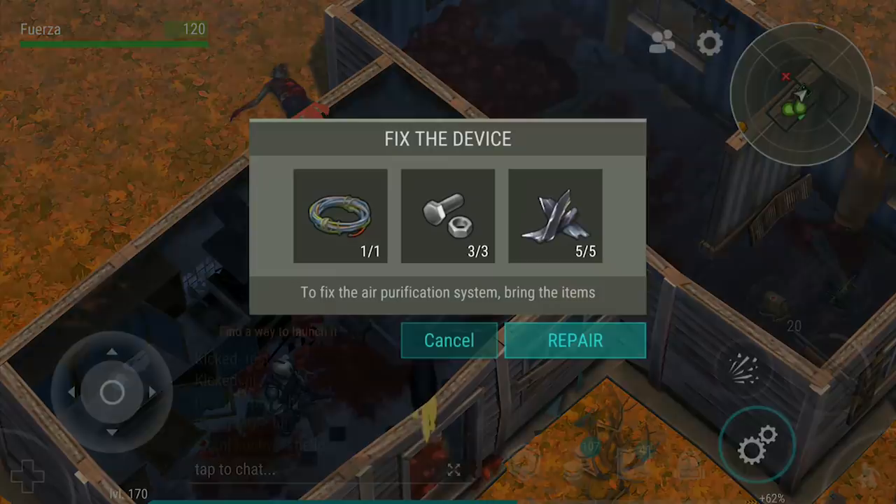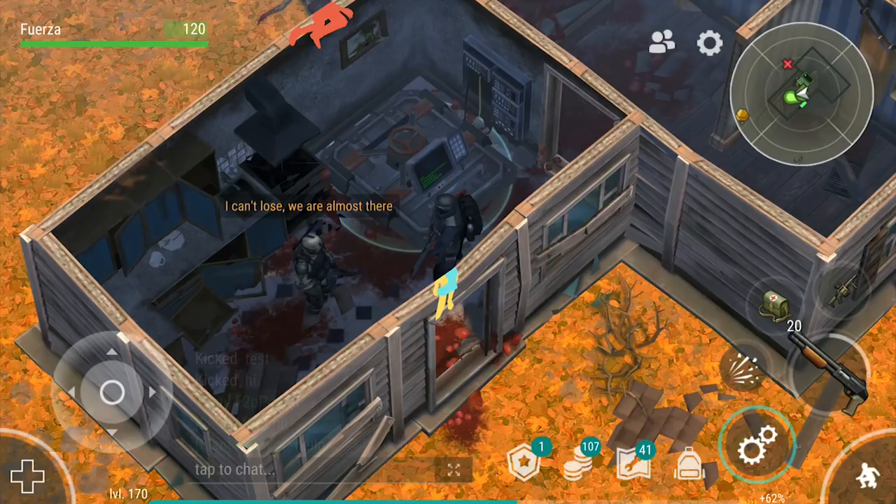After you kill the Alpha, you will need one wire, three bolts, and five scrap metal to fix the device and enter the lab. To avoid spoiling the story, I won't tell you what's down there, but it is not a difficult battle. Just bring a weapon that is at least as good as a Glock, some healing, and you won't have any problem with the last fight.